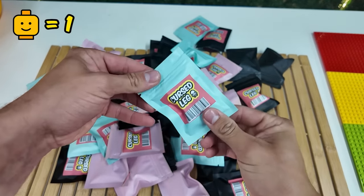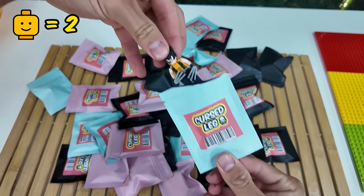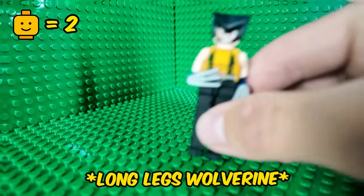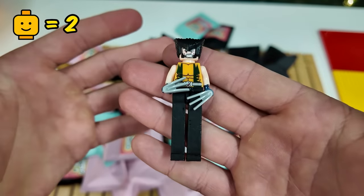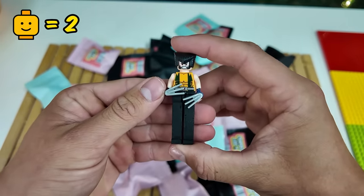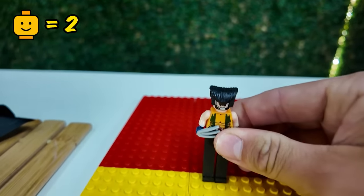Next up, let's open a blue one. I really hope it's not too cursed. Inside we have — wait, what? Why has Wolverine got such big legs? Next up, we've got this long-legs Wolverine. Whoever made this really wanted to make a cursed Lego. Wolverine is one of my favourite superheroes. However, the long-leg Wolverine is pretty cursed, so he's going to have to go right here.